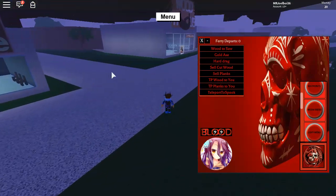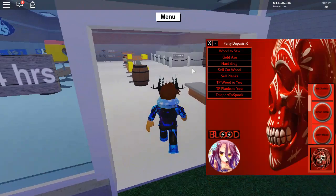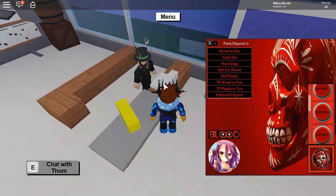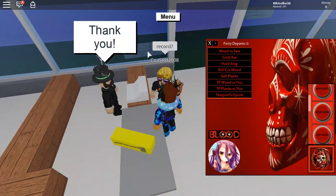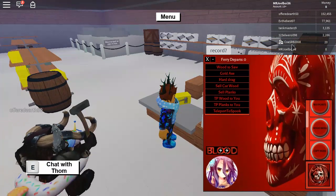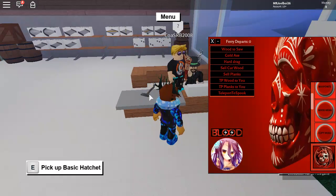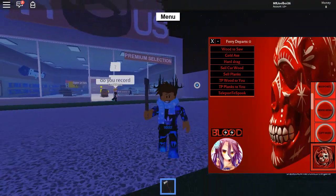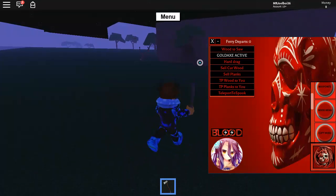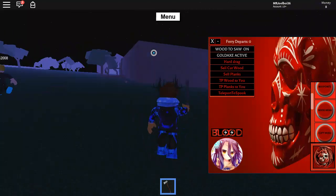Wood menu — let's check this out. Wood to sawmill, and then gold axe. Gold axe has never been patched. You just get a basic hatchet, buy it — it's proper cheap. Open it up and press gold axe; it says 'Gold Axe Activated.' Press on any tree and it should cut — boom, just like that, one shot.